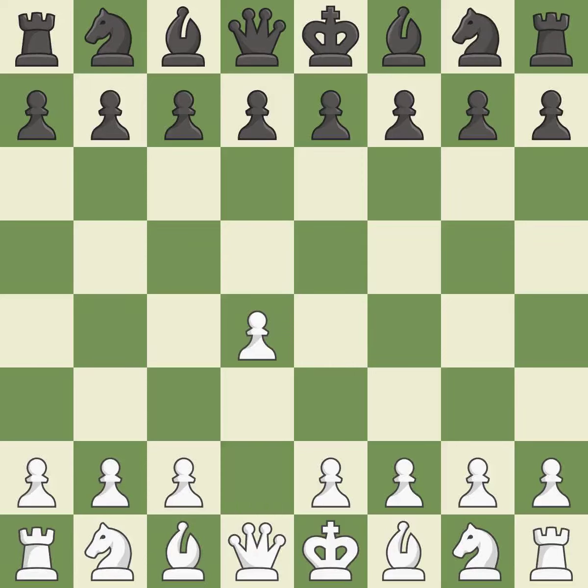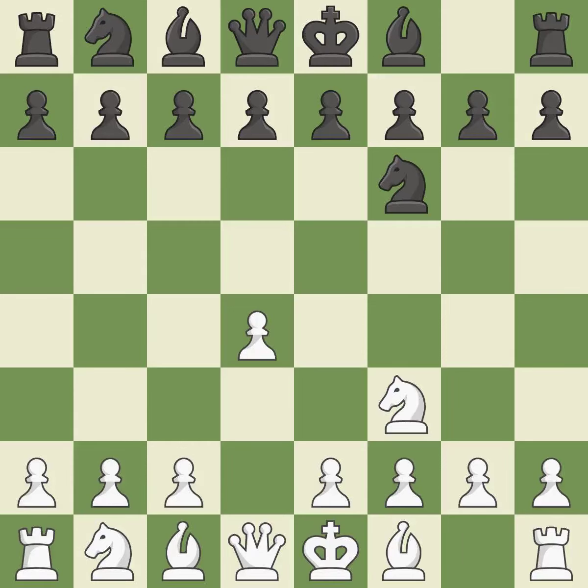Opening with the Queen's Pawn. The Indian game begins by controlling the important e4 square with the knight rather than a pawn. Nf3 strengthens the d4 piece and moves the knight closer to the center while exerting more control over the e5 square. The center's d5 square expands and obtains control of the e4 and c4 squares.